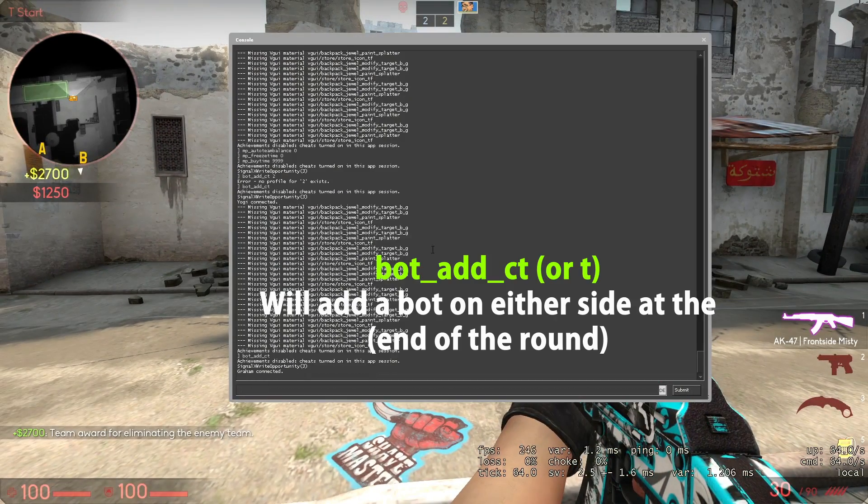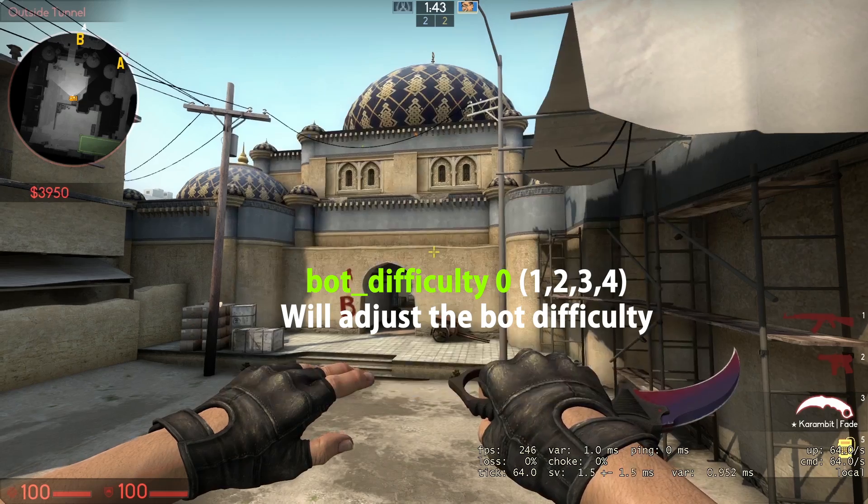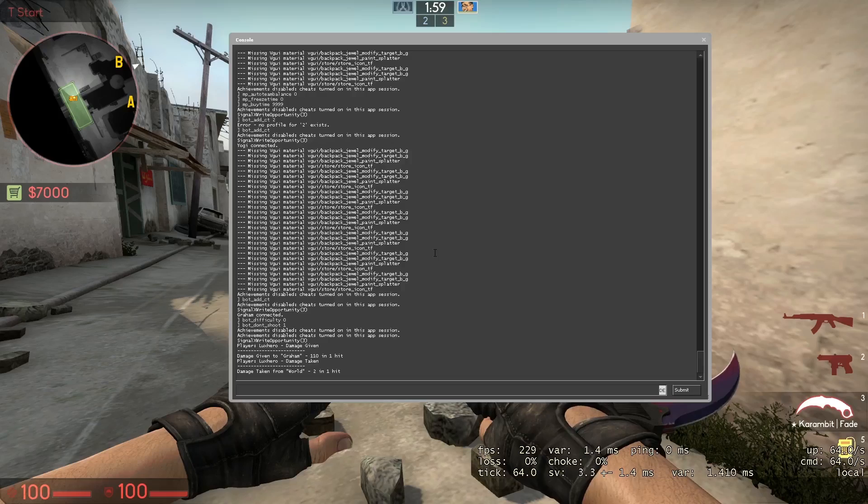bot_add CT/T will add a bot on either side. bot_difficulty 0 to 4 will adjust bot difficulty. bot_dont_shoot 1 enables bot aggression. Give [weapon name], like AK or flash grenade, will give you the desired weapon.